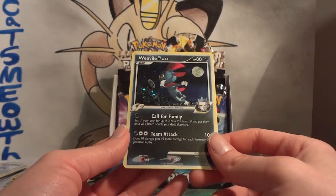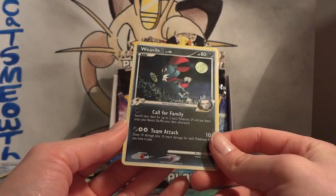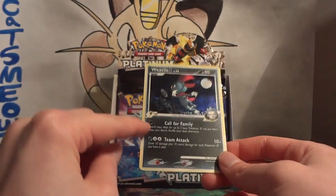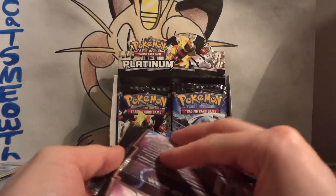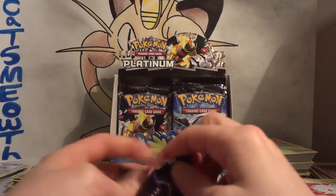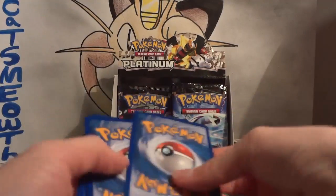Weavile G was another card played in a lot of Lux Chomp decks to counter Vilegar decks mainly. But Call for Family was a great attack — even if you weren't playing a Gengar deck, it helps you get set up by putting two basic Pokémon on your bench, which meant less work digging through your deck to find them.